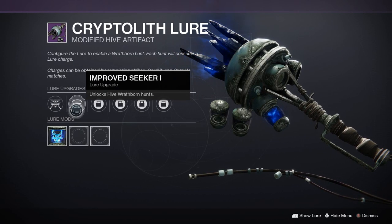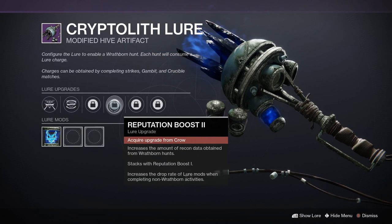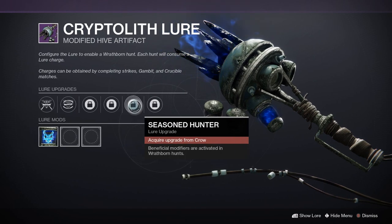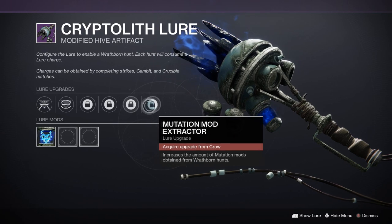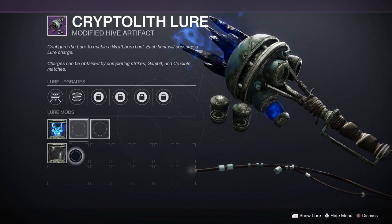You definitely want to get these upgrades because they're all pretty cool. You can unlock the hive hunts and get more powerful rewards or some pinnacles as well. Get more reputation, get some good modifiers in the hunt to help you finish them faster, and also get some more of those mutation mods — which are these ones down here.